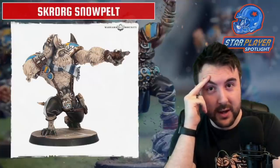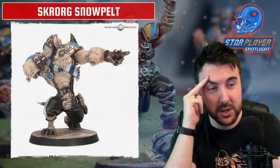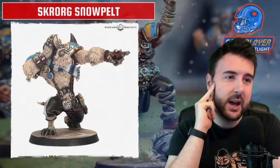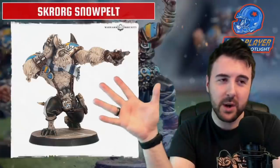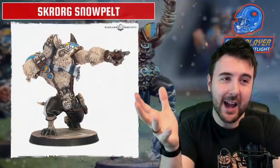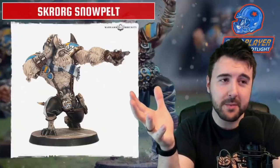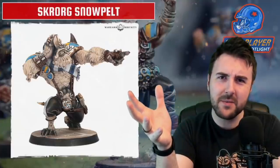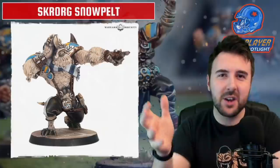When this model landed I was quite surprised — it's very characterful. You can paint it as a white Yeti, or do a brown scheme for a Bigfoot vibe, which is probably where I'll go. It reminds me of the Jim Henson Bigfoot TV show — I haven't thought about that for years. But that's the kind of vibe I get from this. The Skrog Snowpelt model — you can use any Yeti, and when running a Norse team you're probably only going to be able to afford one Yeti anyway, so having this model instead of the standard Yeti is probably fine. I love the model.